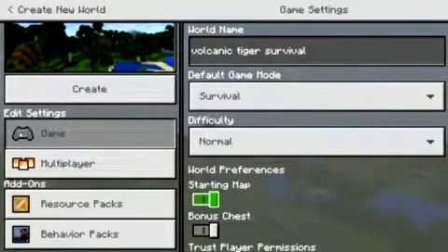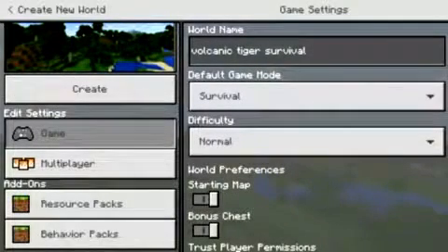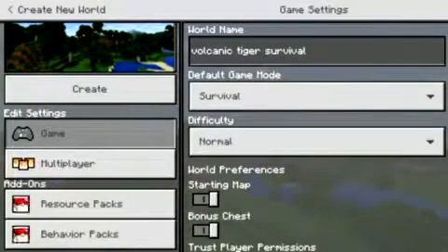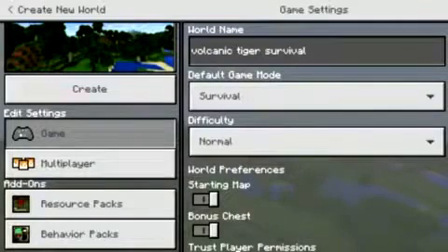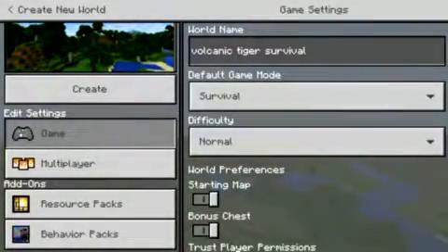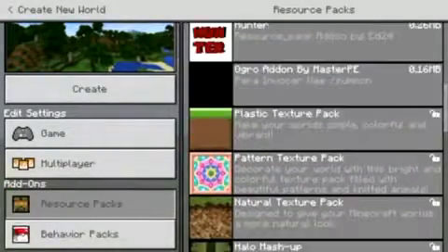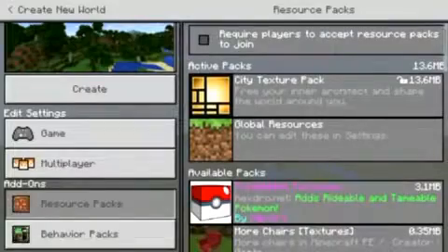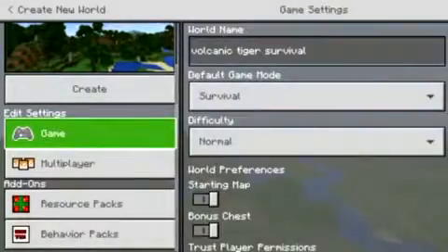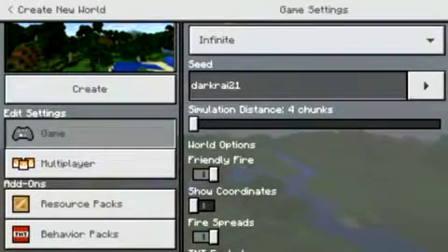What is up? This is Volcanic Tiger and today we are going to be attempting to start another Minecraft Let's Play. Blassoyces is here — yes, he's here for the second video in a row, even if I post this one first. By the way, we will be using the City Texture Pack today. We're going to be playing in normal mode. Our seed we're using is Darkrai 21.